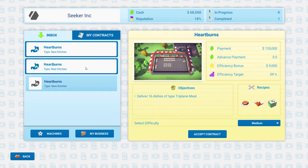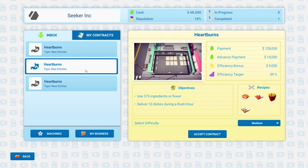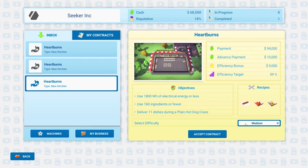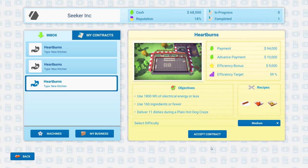My contracts — the contract gets deleted when it's done. As far as difficulty goes, you have to know what you're doing when you pick the difficulty at the beginning.